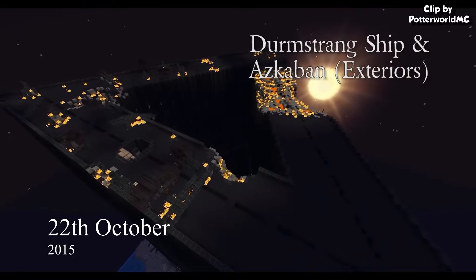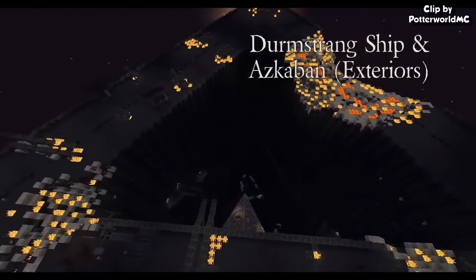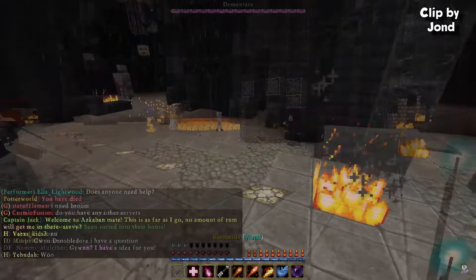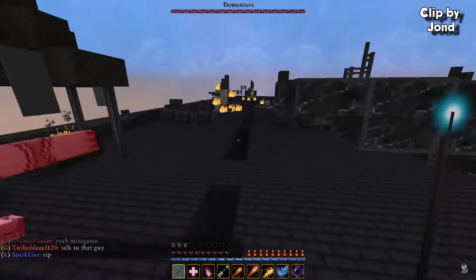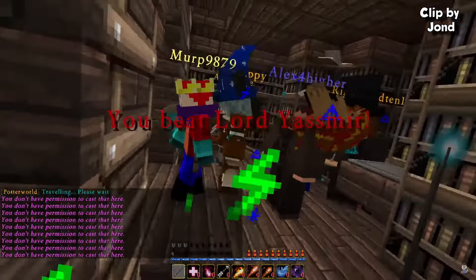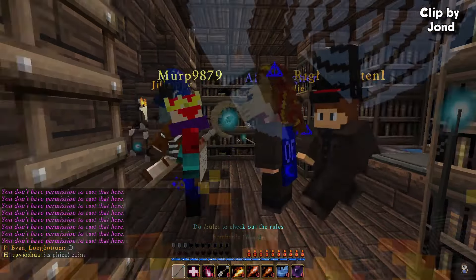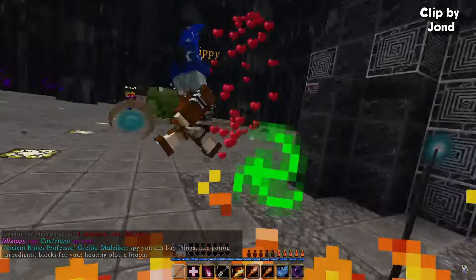As the Halloween event for 2015, Azkaban was released to the Potterworld server, and it had been taken over by the dark wizard Lord Jasmir. Players had to fight their way to the top of Azkaban, where they would face him. Defeating this boss would grant players some galleons and a special spell only available during the event. This boss was very difficult to beat, so you needed a group to defeat him.